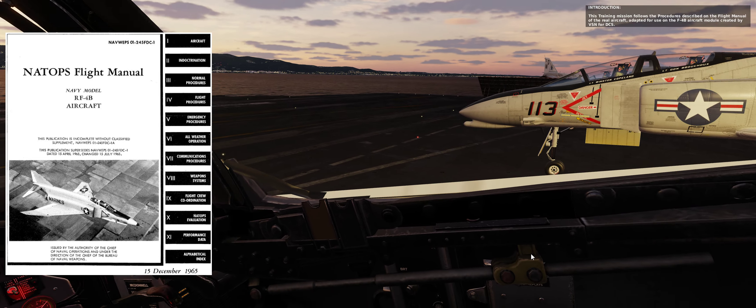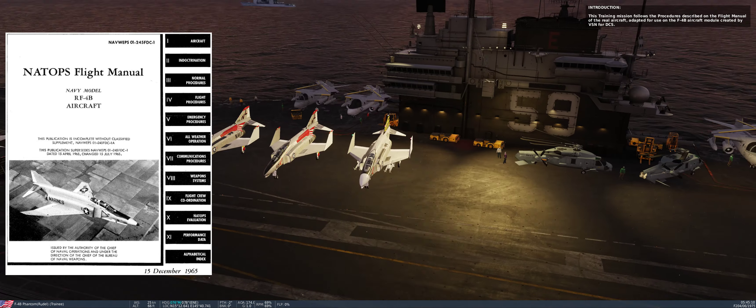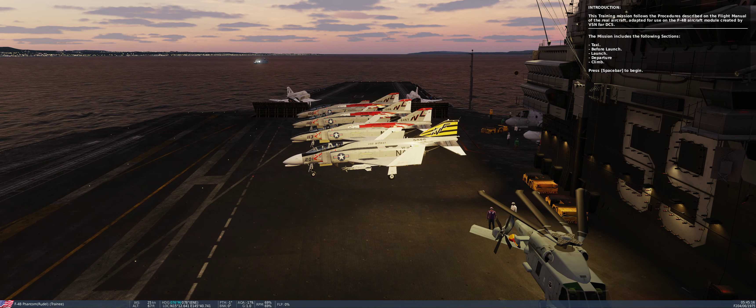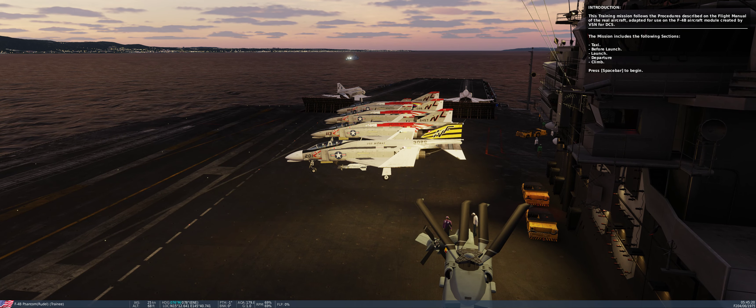This training mission follows the procedures described in the flight manual of the real aircraft, adapted for use on the F-4C aircraft module created by VSN for DCS. The mission includes the following sections: taxi, before launch, launch, departure, and climb.